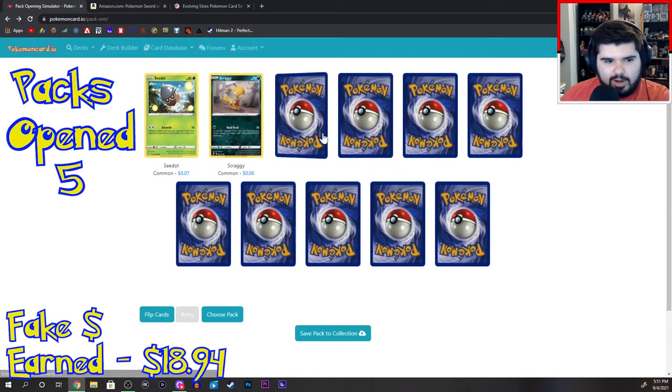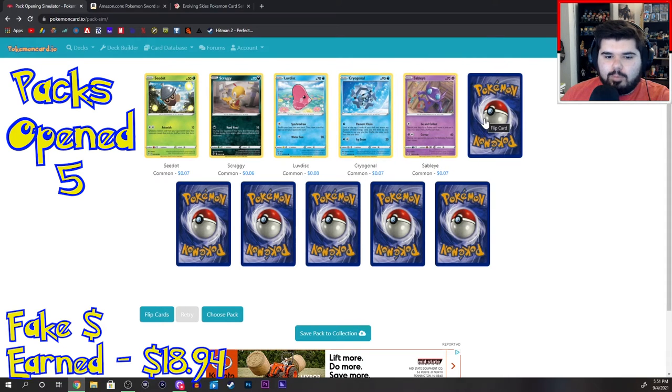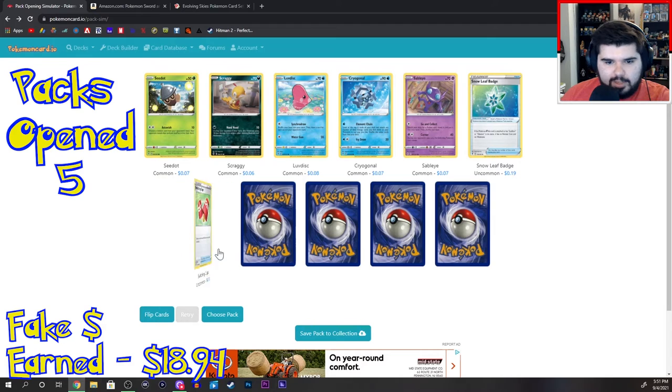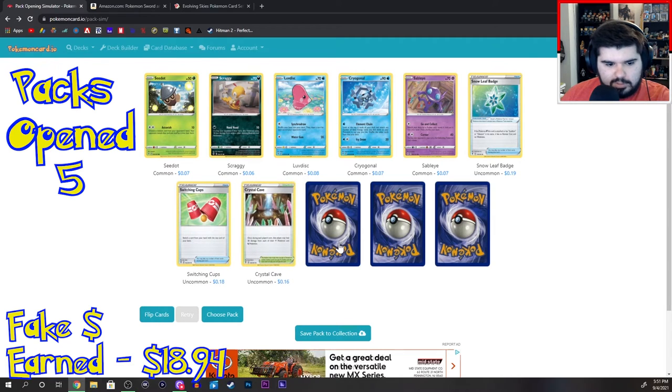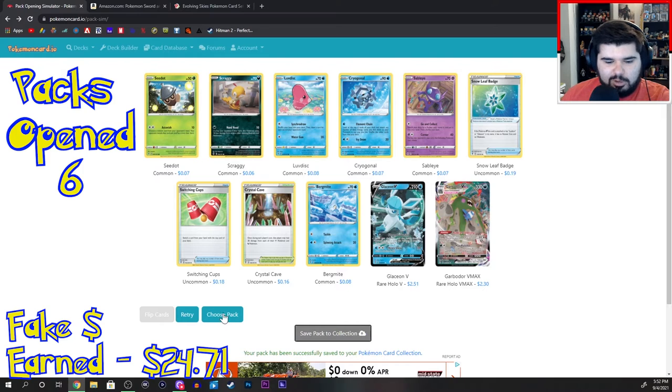Seedot, Scraggy, Love Disc, Cryogonal, Sableye, Snowleaf Badge, Switching Cups, Crystal Cave, Bergmite. Glaceon V. And Garbodor VMAX again. Well, if anyone wants a fake Garbodor, I got you.